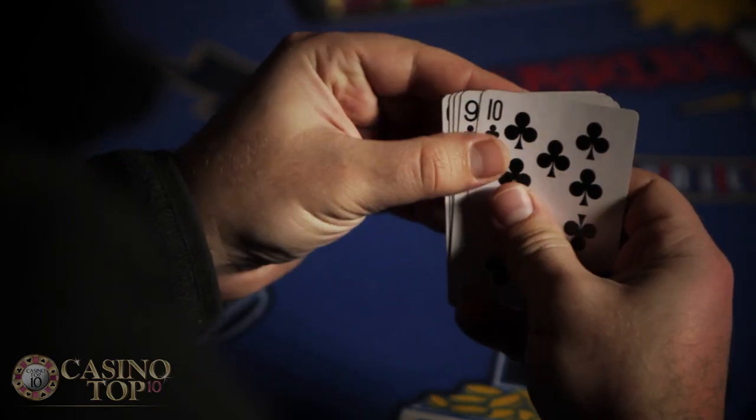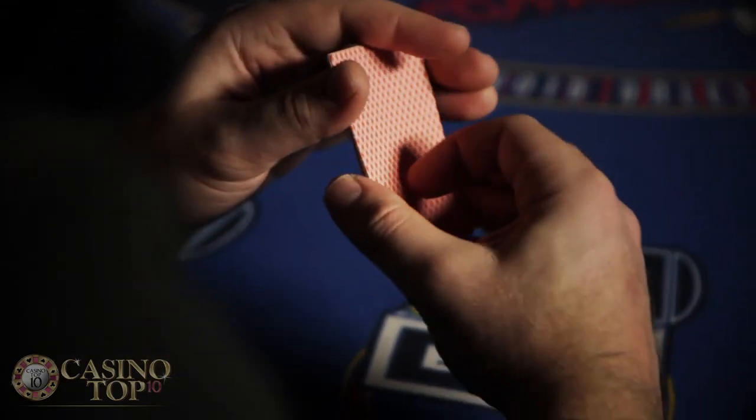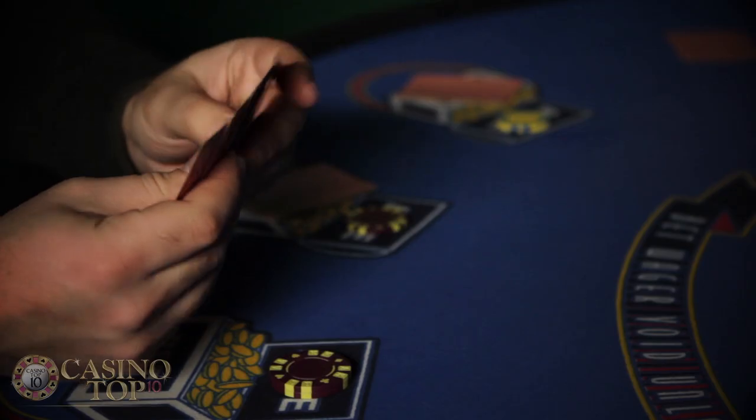After you look at your hand you have to decide whether to play or to fold. To play you have to make another bet that's exactly double your ante. And if you fold, you lose your ante.